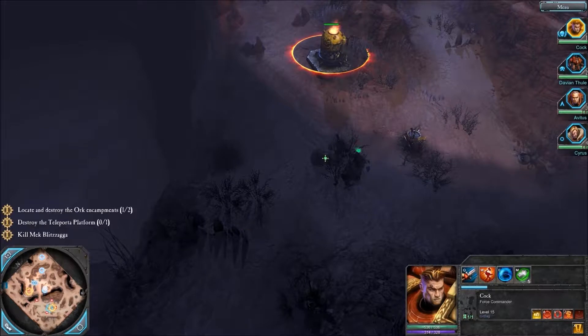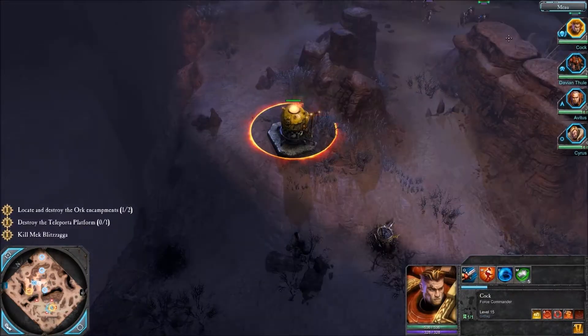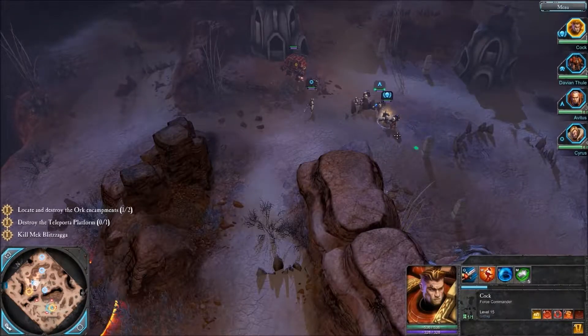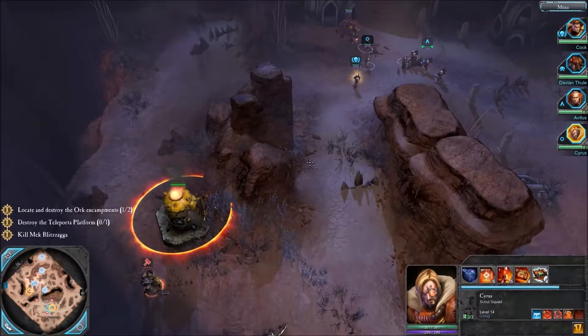With the Tyranids it's probably better to target synapse creatures and spawn nodes first. But with the orcs, I'd say target their heavy weapons, spawner locations, and target beacons first. So next we're going to go for this encampment, then trail back past the one we just destroyed, capture this locator beacon here, then swoop down and destroy the main camp and kill... Blitzagger. That's it. Blitzagger. These blooming orc names.